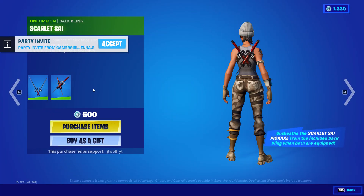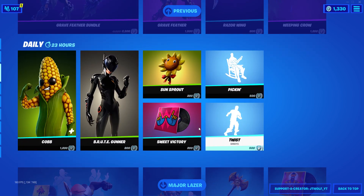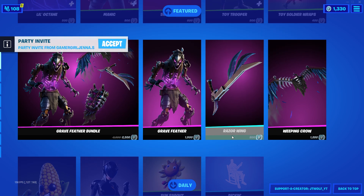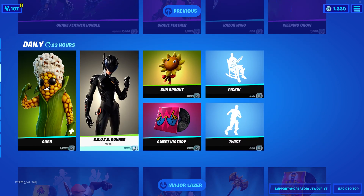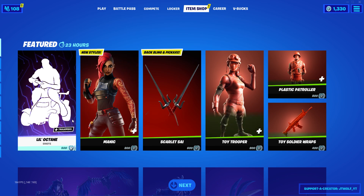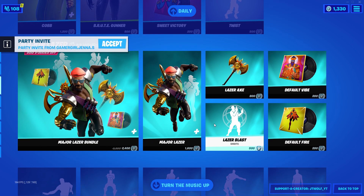And they got a back bling to this set. We also got the Sweet Victory. We got the Twist Pick and cop. We got Brute Gunner. We got the Great Feather bundle. We got Little Octane. We got the Toy Soldier set as well here in the shop.